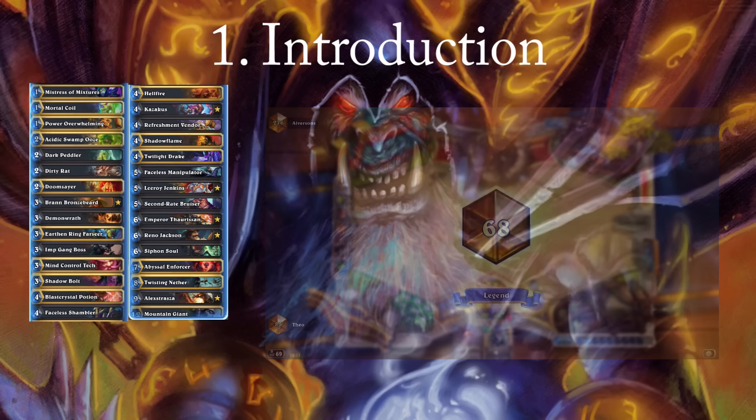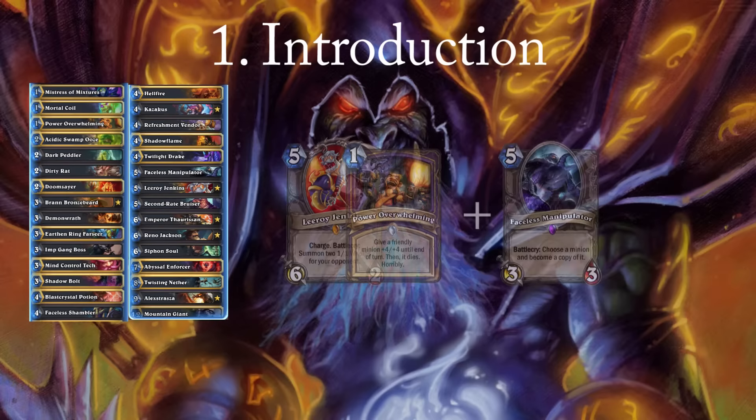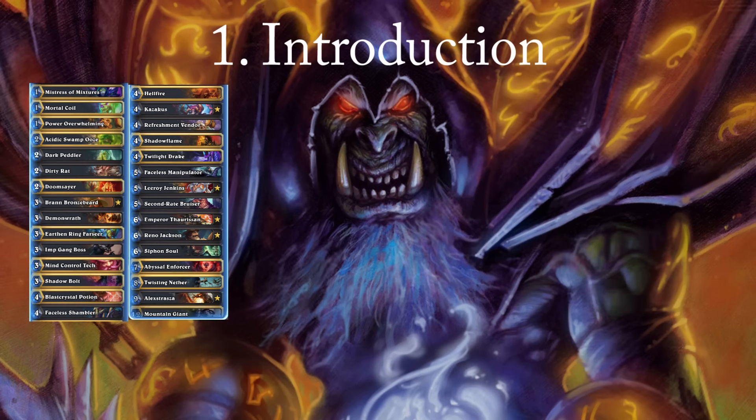The list I'll be mainly covering will be the Renolock list with the combo, which is Leeroy with Power Overwhelming plus Faceless Manipulator for a total of 20 damage. The non-combo list has lately become more popular due to better matchups against aggro and a decline in Renolock players, where the combo shines the most.